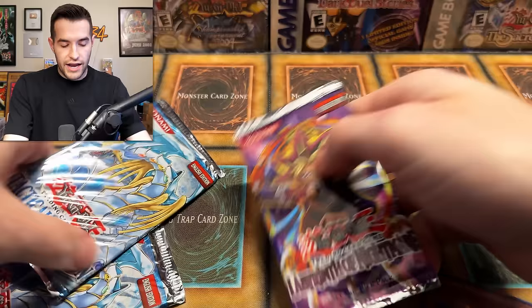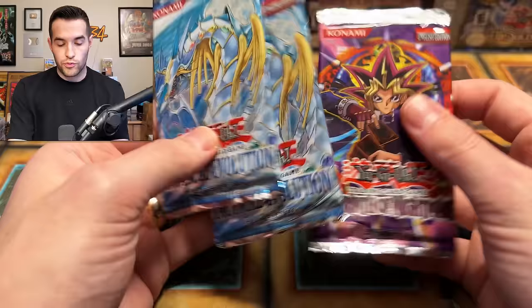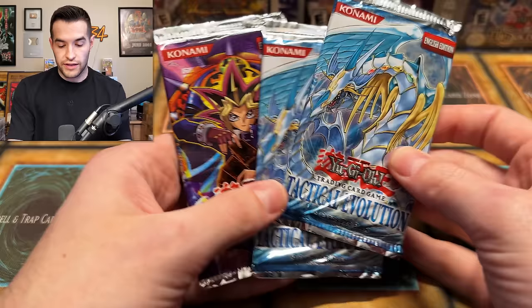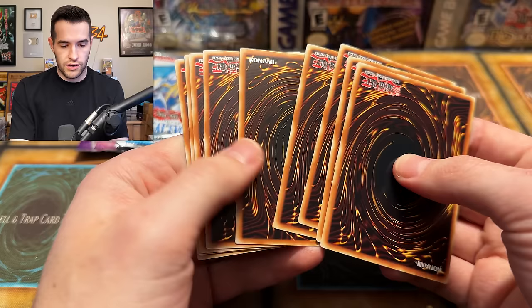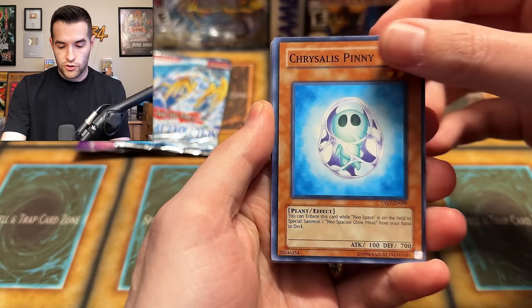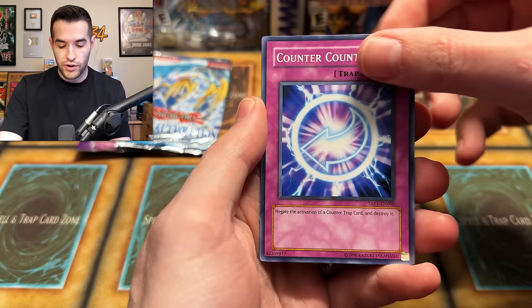Not very good storage for the promo cards, unfortunately. Let's see what we can get out of Tactical Evolution. We did pull a Ghostrick out of one of these packs before — that was pretty amazing. The only card right-side up is right there, very weird. We have Crystal's Penny, Strike Slash, Crystal's Chicky, Counter Counter, and Double Summon — pretty good rare, but obviously just a rare. We're looking for better than that.